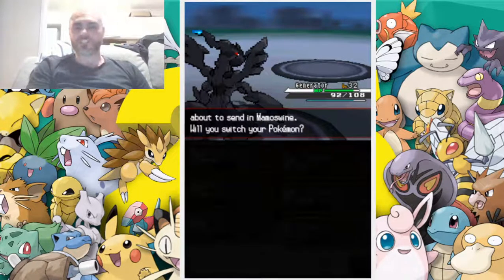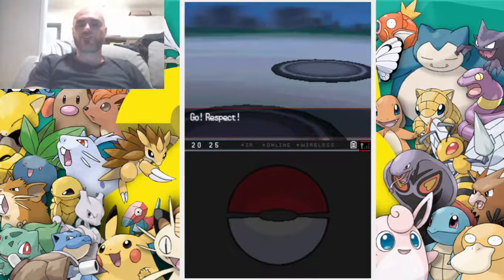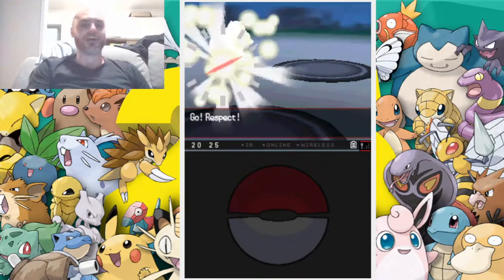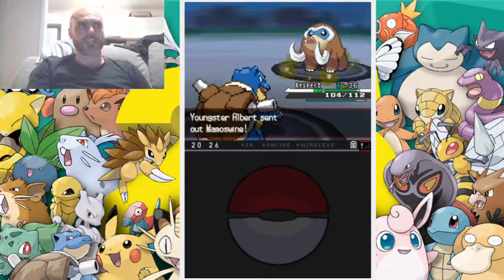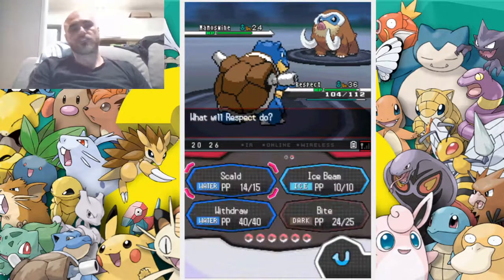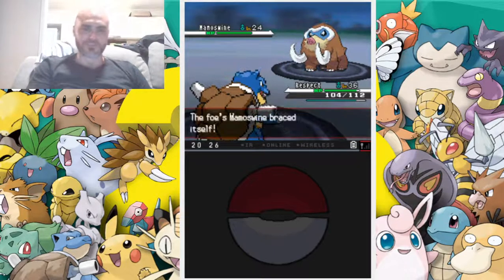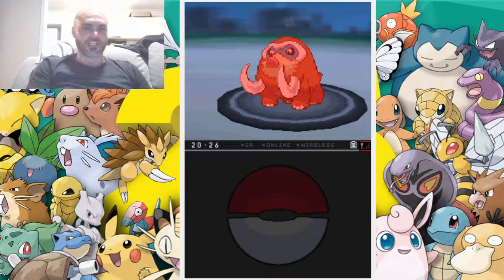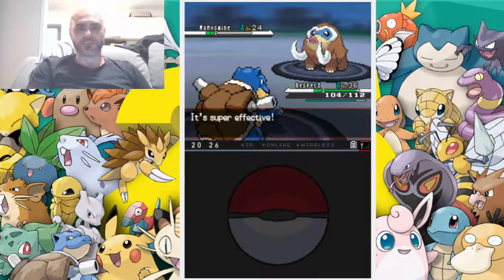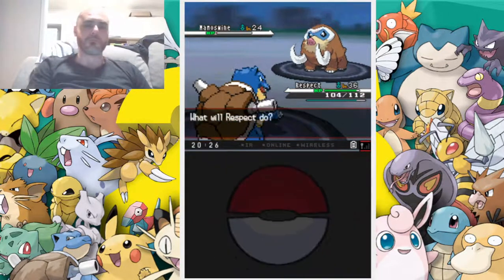He's gonna send out a Mamoswine, which is a ground and ice type. Can we go with our boy Respect? Because if he hits us with a really strong ice or rock move it can take out Maya. Generator's weak against ground, and ground is also strong against Eric and King James. Respect is our best person for this — using the Jewel ability, which means he won't get knocked out by one move unless we get him all the way down. Let's go with a big bite.